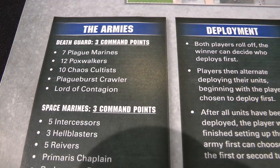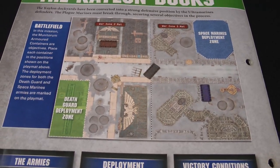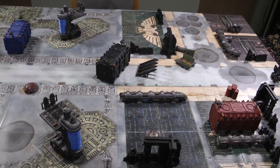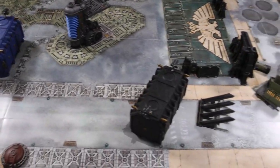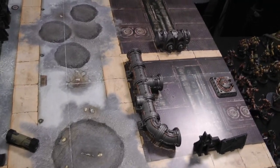Our victory conditions: you get one victory point for Slay the Warlord, and two victory points for holding each cargo container at the end of the game. You hold a container if you have the most models within three inches of it at the end. The game lasts for five battle rounds, and we each have three command points. The Space Marine deployment zone is in the bottom left, with containers in the top left, the middle, and the bottom right. The Death Guard deploy in the top right.